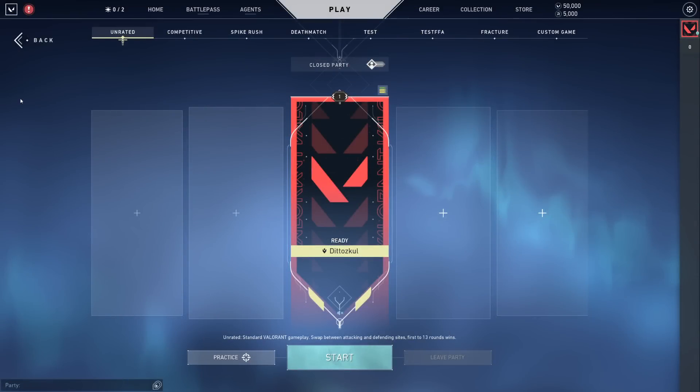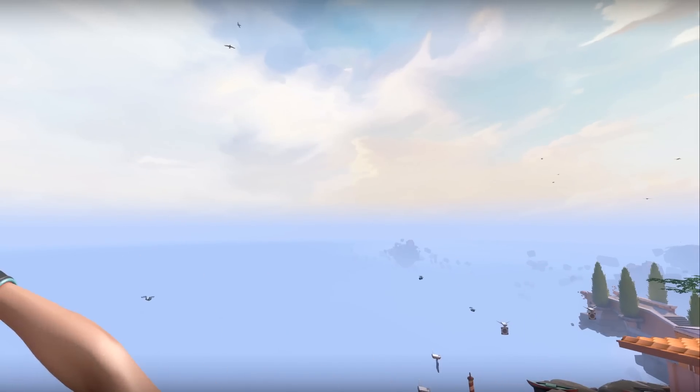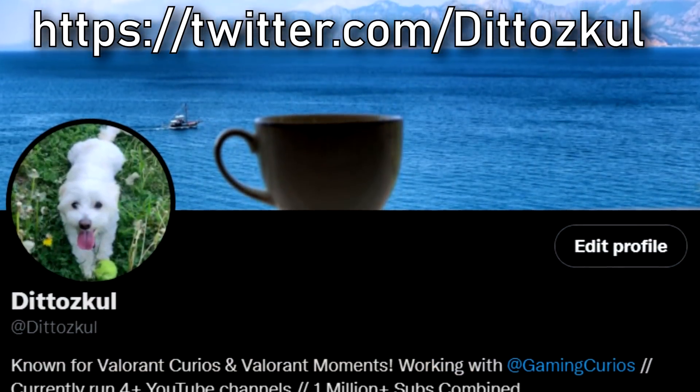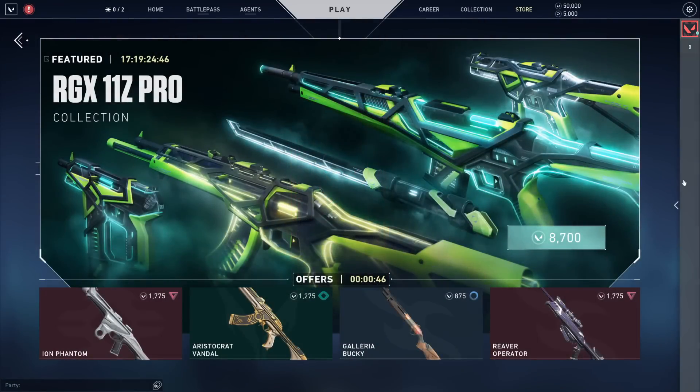We're back with another exclusive skin preview. These are always so hype, and I'm so thankful for Riot for inviting me out to be able to get hands-on with new skins on a bi-weekly basis. It's just been so amazing. And as you guys already know, if you want the bundle and these juicy new skins, you can check out my Twitter giveaway using the link in the description. We're going to open up the store and get straight into these now. When heading to the store, you're going to be shown the RGX11Z Pro — the newest collection and bundle to Valorant — and there's actually a lot to cover, so buckle up.